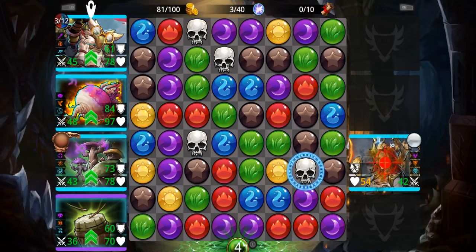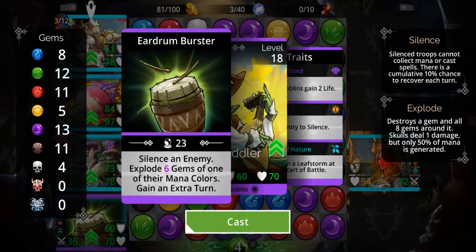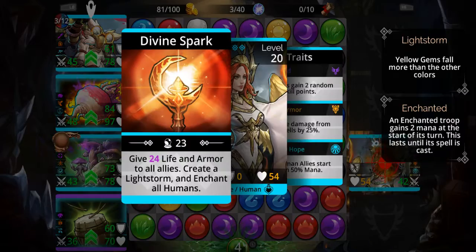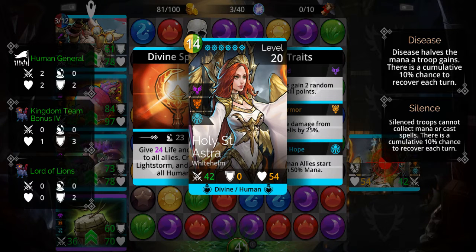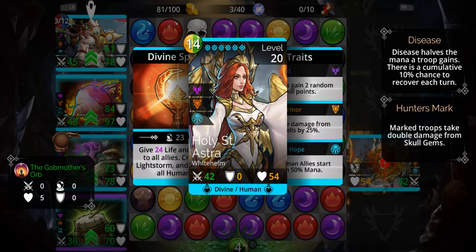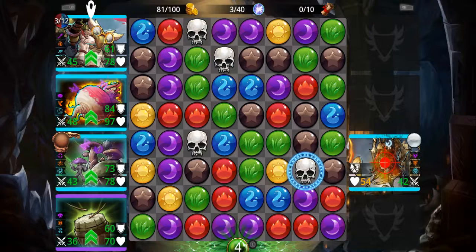Like I said, when it comes to String Fiddler exploding gems of one of their mana colors, it's chosen at random. So again, if your target has two colors then it's going to be a 50/50 chance, and if he had three colors then it's going to be a 33% chance on all three of those colors.